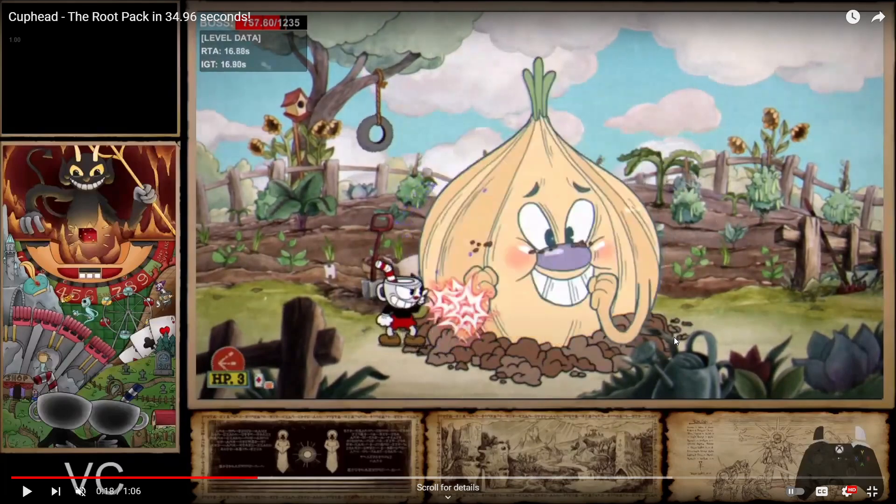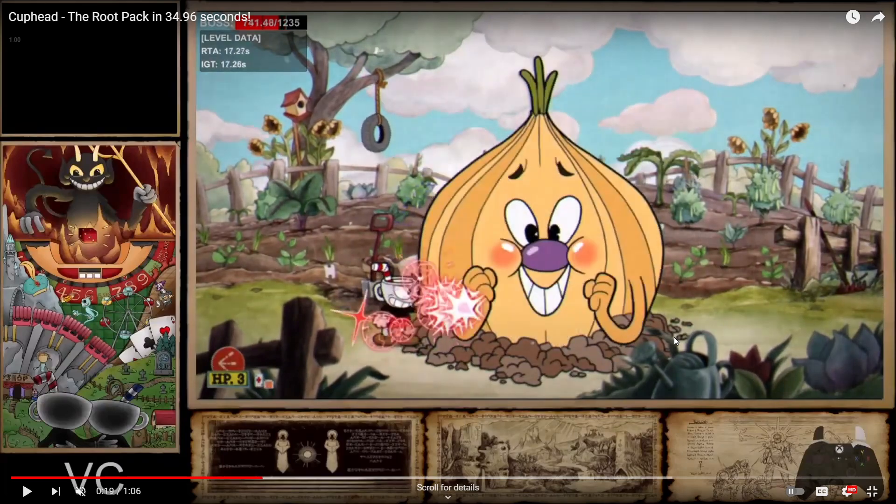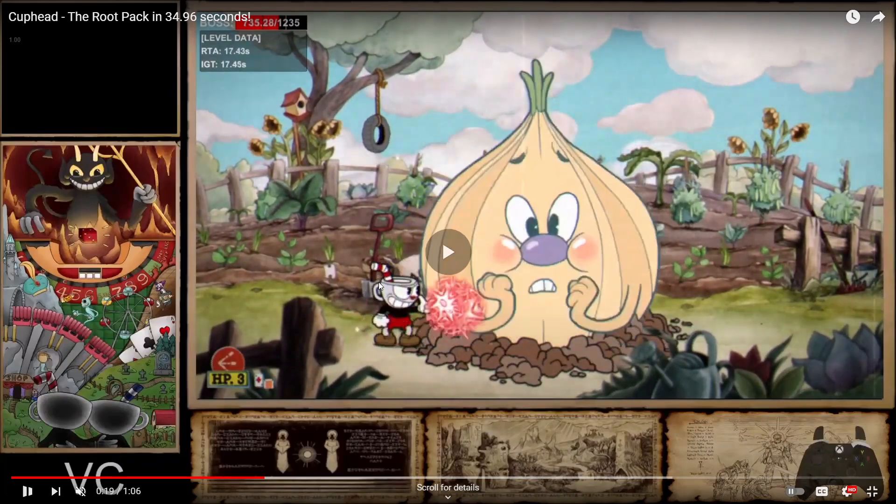I wanted to be a little bit closer so I tried to reposition myself, but fortunately I didn't lose any spread bullets because my turnaround was basically perfect. The triple spot for the onion is where the last part of Cuphead's shovel is lined up with the straw — lined up with the shovel.